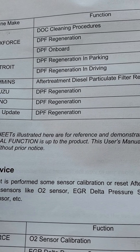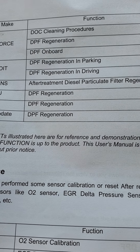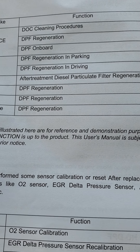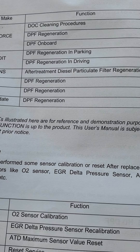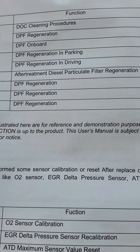You go to the HD DPF in the first menu, and then it's going to give you the choice of what engine. You choose Detroit, and then if you want to do a forced DPF regen you can proceed from there.